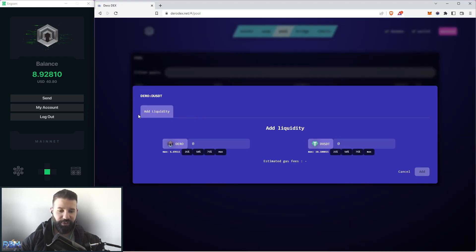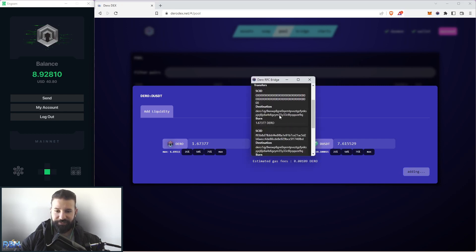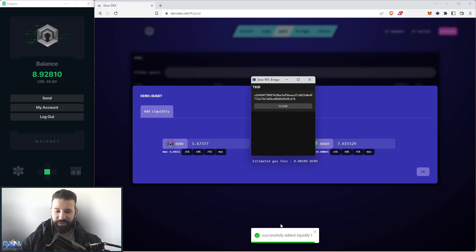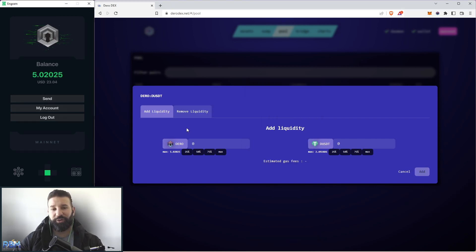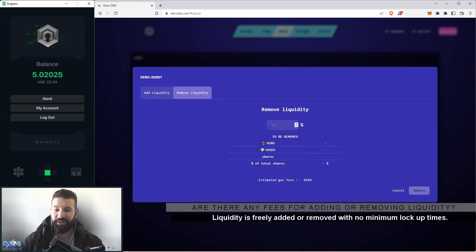Clicking on the pair brings up a window where you can choose to add liquidity. If I choose 25%, it fills in 25% of my holdings on both sides — 1.67 Darrow and 7.61 USDT. I hit add, the bridge comes up asking me to confirm the transaction, I hit confirm, and successfully add liquidity almost instantaneously. Based on the liquidity I've provided, I get rewarded every time somebody uses a swap at 0.5%. When you add or remove liquidity, there is no additional fee — you can move your liquidity on or off the platform freely.